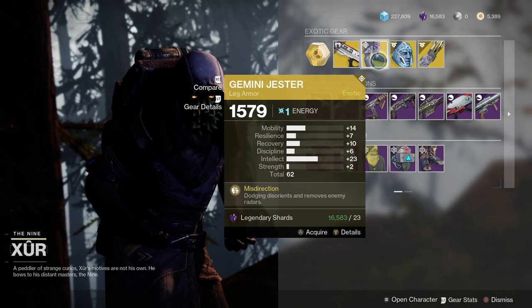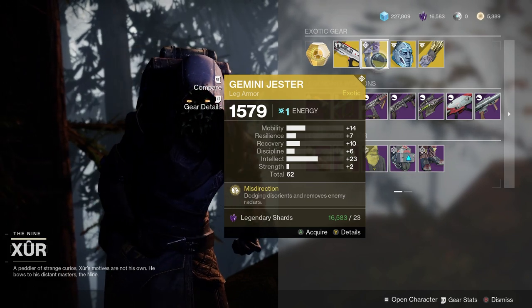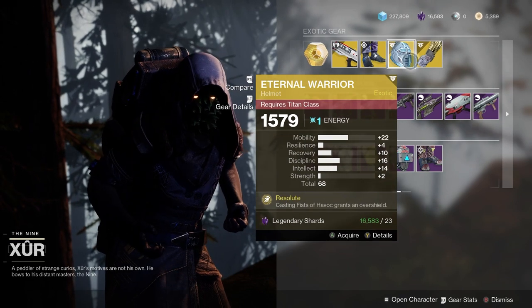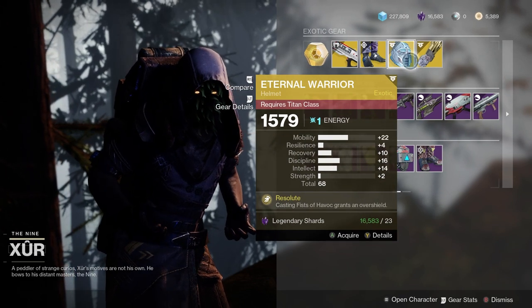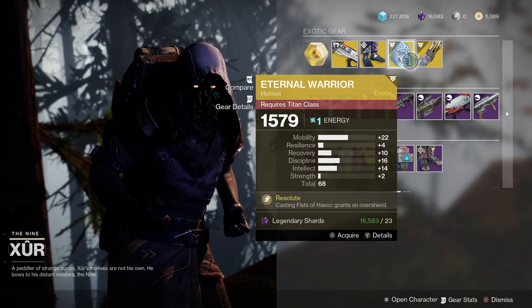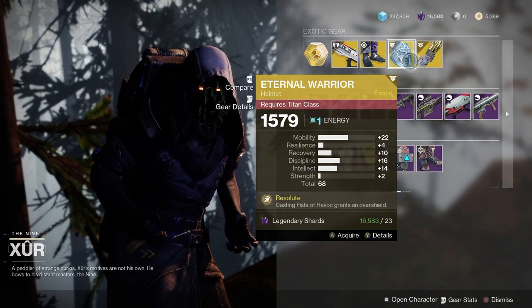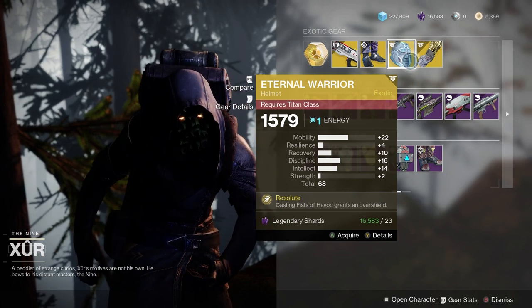Gemini Jester — this can be good in PvP, allows you to get off people's radar. It's an okay roll. Eternal Warrior — I don't know if you want to use this anymore, but when you do a Fist of Havoc, you grant overshield. It's a 68 total, 22 mobility — it's okay.